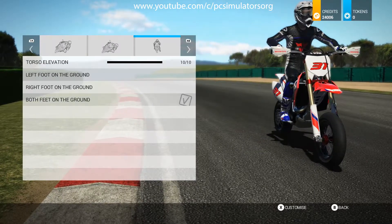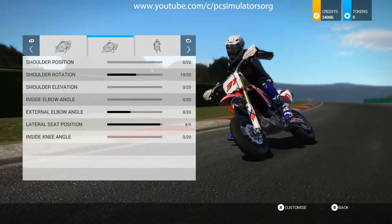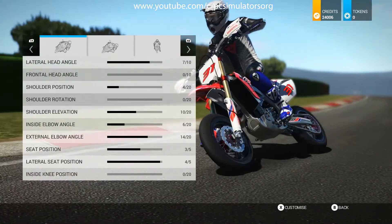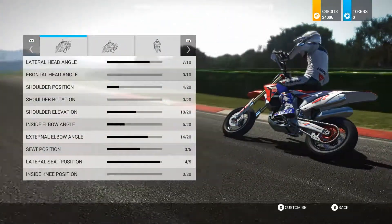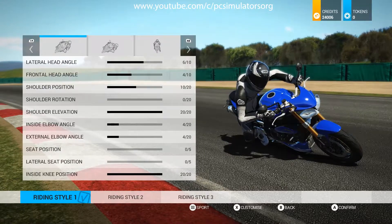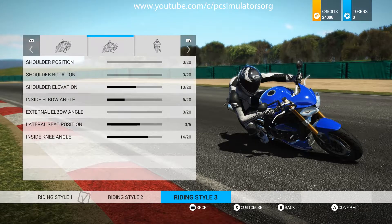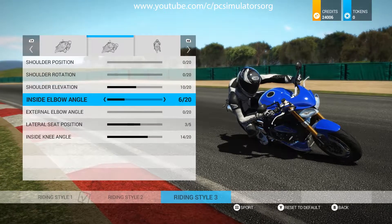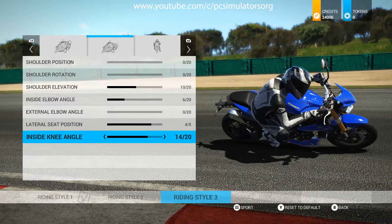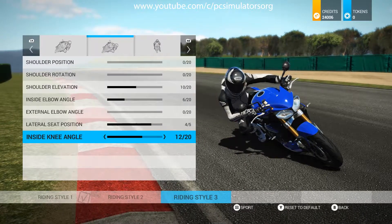You can adjust the torso elevation, shoulder position, and how the rider rides his bike — a great attention to fine detail. Under Sport Riding Style you can select different riding styles and by pressing X you can customize the individual angles and positions you want, seeing the rider move back and forward — including his knee position.